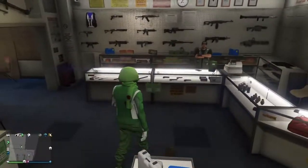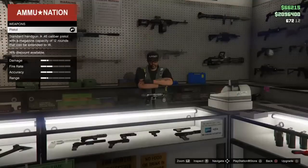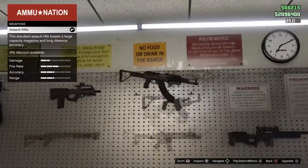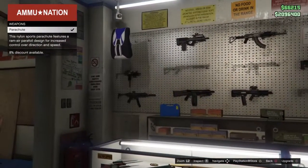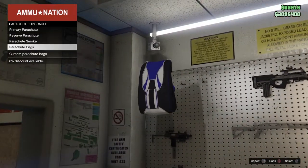Let's get straight into the video. What you guys want to do is go to Browse Weapons, go to Ammunition Store, and then go over to the Parachute section.